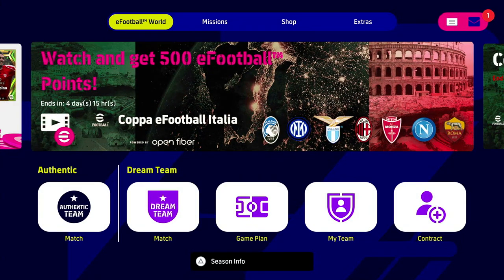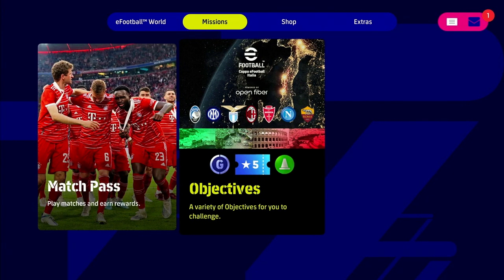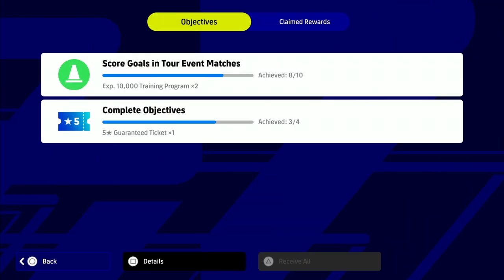Next up we have got our free five-star player. We're going to head over to Missions on this screen — it is the second tab from the main hub — and click on Objectives. This Missions tab is for in-game missions or objectives where you can complete a variety of challenges. You can see there's a GP icon, a train and XP icon, and a five-star token — this is going to be a free five-star player.